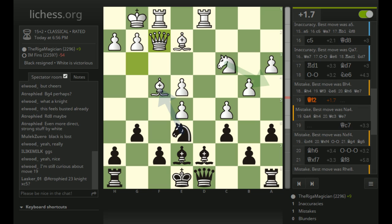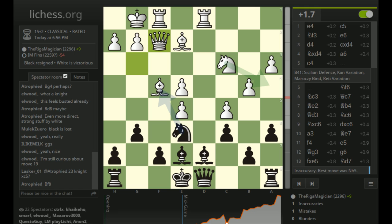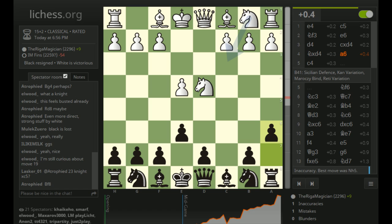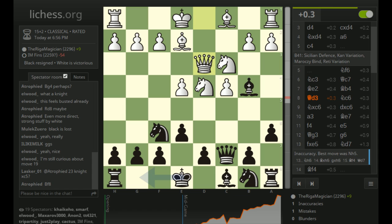Let's go to the analysis board. I can see my average centipawn already - it's not very good. Although, if you're in a bad position already, it's hard for the computer not to continue disliking your moves. You can expect your average centipawn loss to go up when you're in a bad position. So we started out open Sicilian and I played the Kan. I had a game against Molson abc123 a couple games ago that turned out to be very interesting in the hedgehog - I just wanted to play it a little different this time with bishop b4.